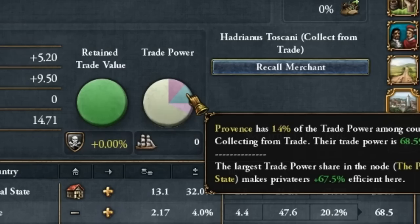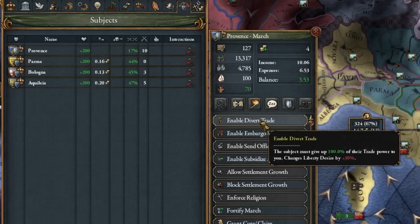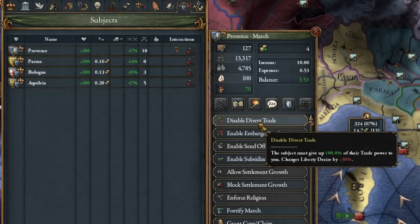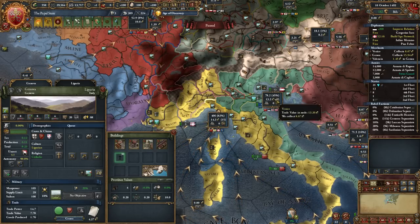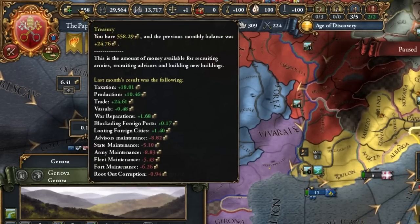Genoa disappears. But what about the province — because I foolishly forgot to get back into trade collection after turning into a march. Don't forget it like I did. It's looking better and better: in Genoa 82%, in Venice 45%. We're really making money.